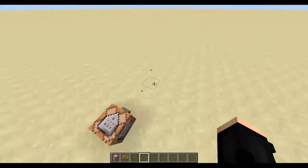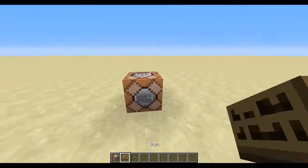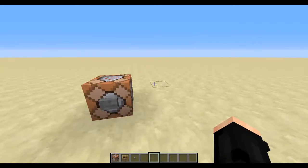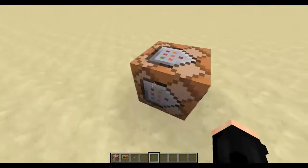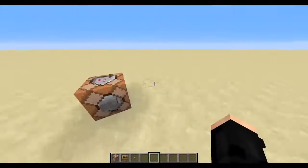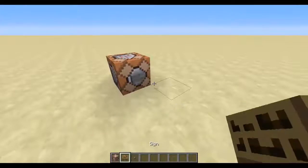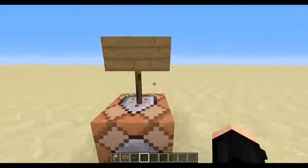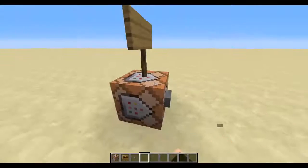Hello guys and welcome back to another video. Today I'm going to be doing the next video in the command block series — this one is sell signs, which follows on from my previous buy signs. The way this works is pretty much similar to the buy signs, except it's slightly more complicated with the commands. I'm going to put the sign there like we did before, and an empty command block with the button.